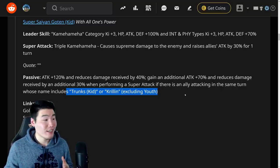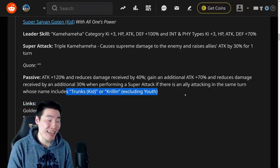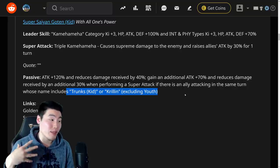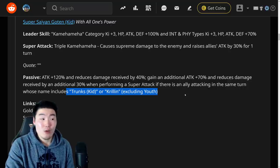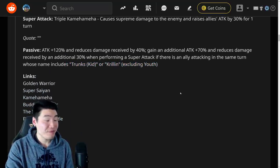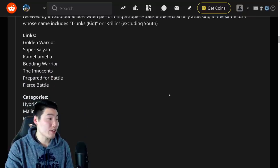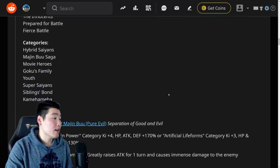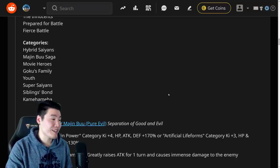So basically they're the same unit — Goten requires Kid Trunks and Trunks requires Goten. If you run these two on the same rotation they're going to hit really hard and take literally no damage. 70% damage reduction is huge. Kid Goten's links are Golden Warrior, Super Saiyan, Kamehameha, Budding Warrior, Innocence, Prepare for Battle, and Fierce Battle. Categories are Majibuu Saga, Hybrid Saiyans, Movie Heroes, Goku's Family, Youth, Super Saiyans, Siblings' Bond, and Kamehameha.